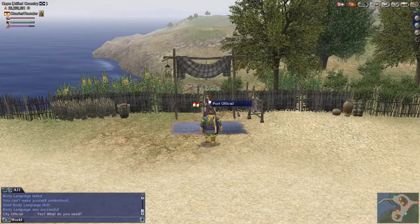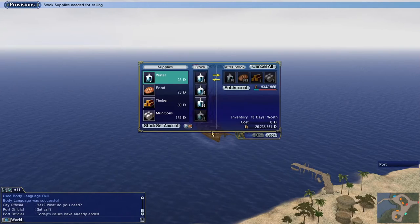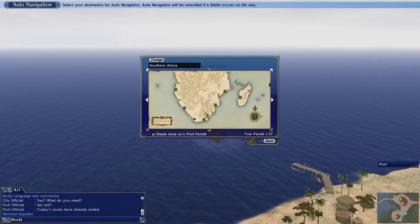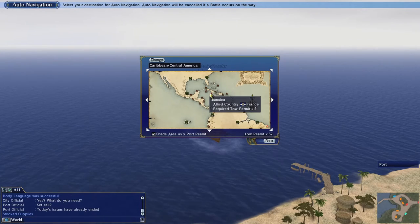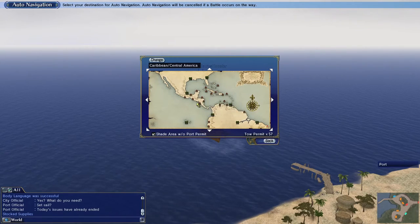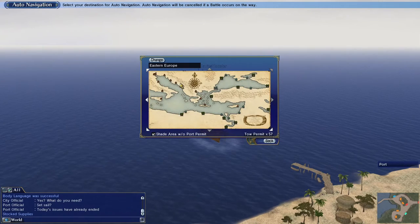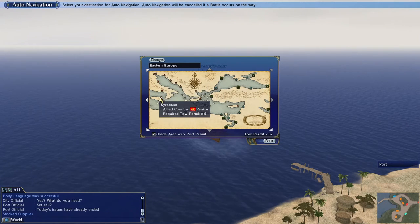The last item is the amber hair ornament, which is in Riga — all the way up in the Norway area and the hardest to reach, especially with battles along the way. It requires 120,000 investment and 5 million to purchase. However, I found an amber hair ornament in a company shop and bought it for about 10 million, saving myself the long trip to Riga.